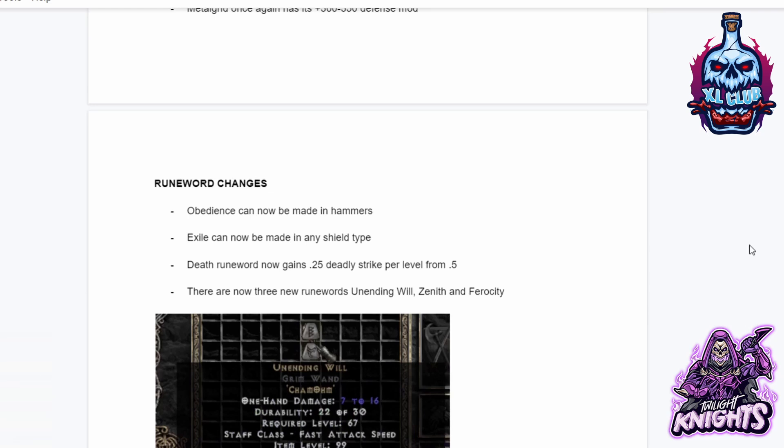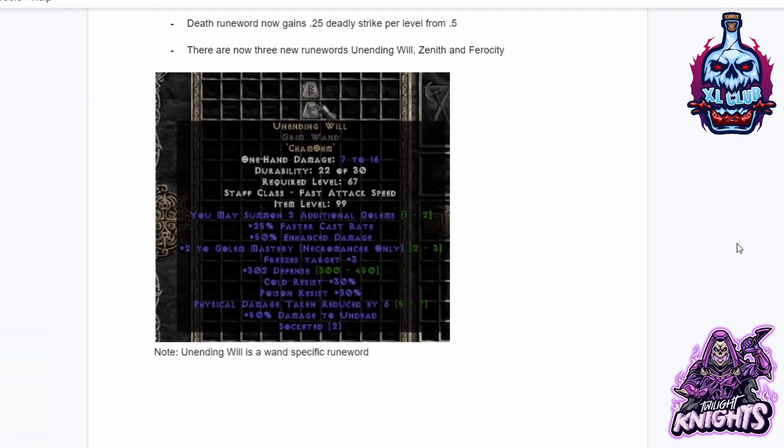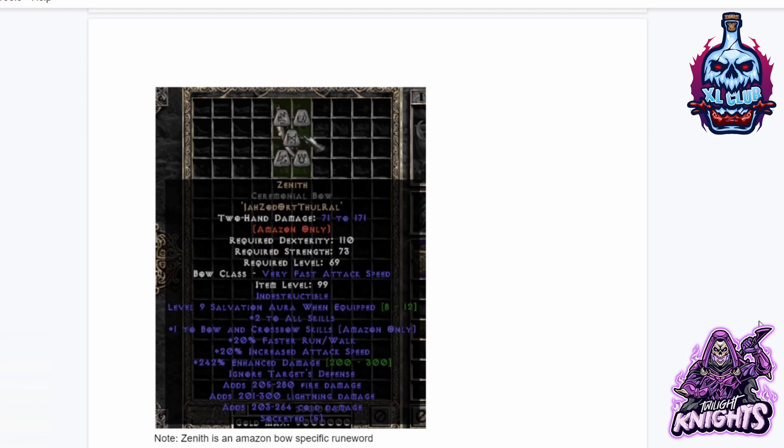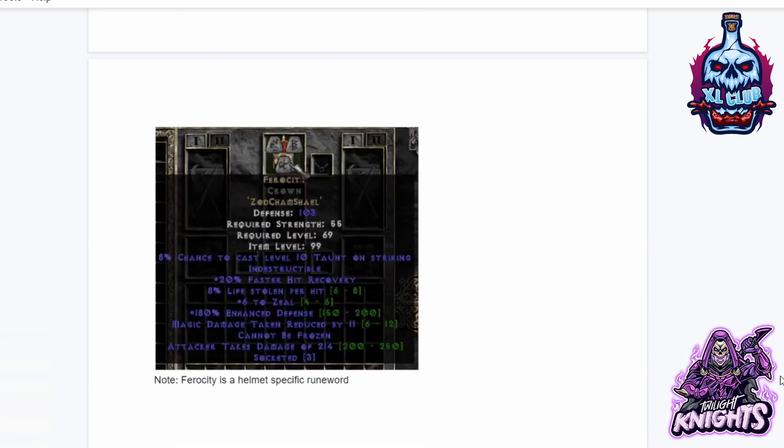For Runeword changes: Obedience can now be made in Hammers. Exile can now be made in any shield. Death Runeword now gains 0.25 deadly strike per level down from 0.5. And there are now three new Runewords: Unending Will, Zenith, and Ferocity.